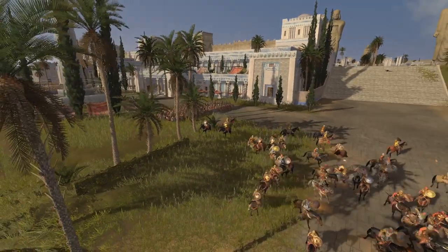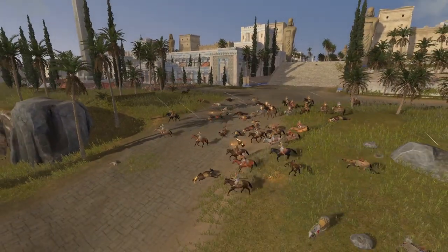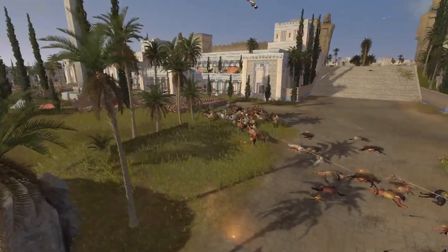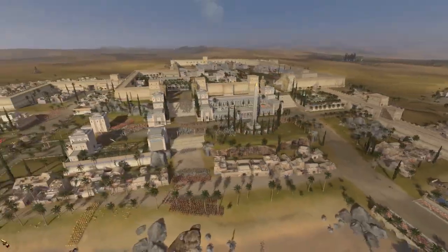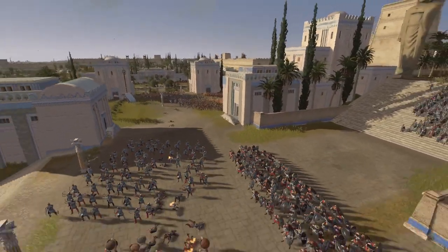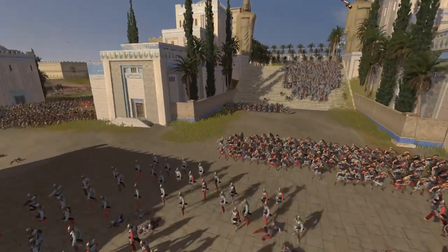Pathfinding is an absolute disaster - it's buggered me. This unit basically doesn't want to go through there. You can hear the men constantly shouting because I'm giving them the order, but in the end they get stuck and break. But the artillery is starting to fire - you can see where it's already done its damage. More Galatian Royal Guard appearing that have been freed up.